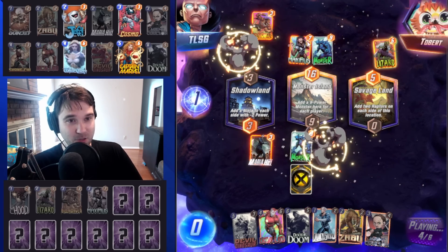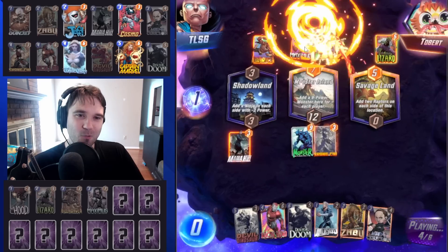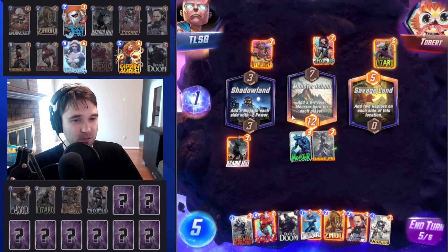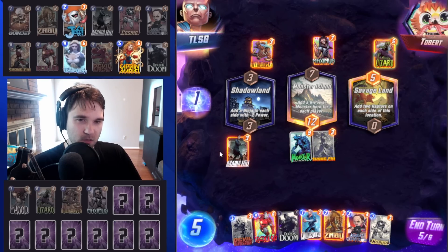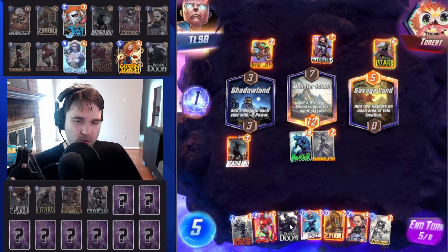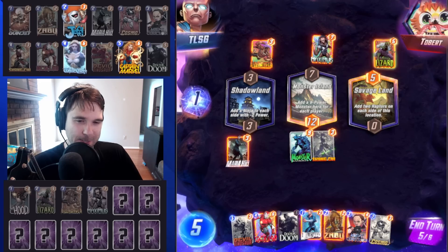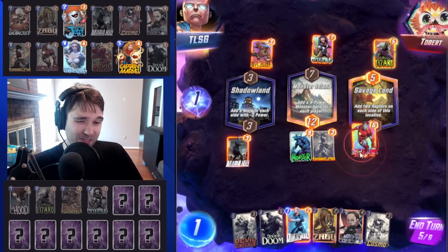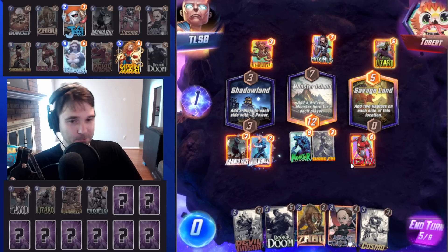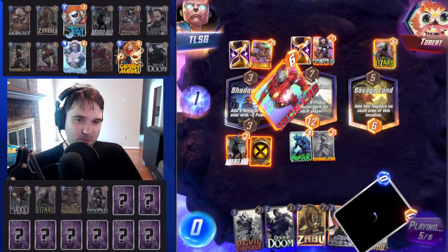Killmonger does clear up a bunch of space — thank you, Tobert. What kind of deck are they running? It could be a Silver Surfer — the Hood doesn't make sense in Silver Surfer though. Just a good card, good value deck. We have our Doctor Doom to go wide, but we're not going to be able to fill up the Savage Lands anymore. We could do Iron Lad on the off chance that it pulls into a Jeff — we can move it across the board. Let's do Iron Lad and we'll navigate from there. It does pull into Jeff.